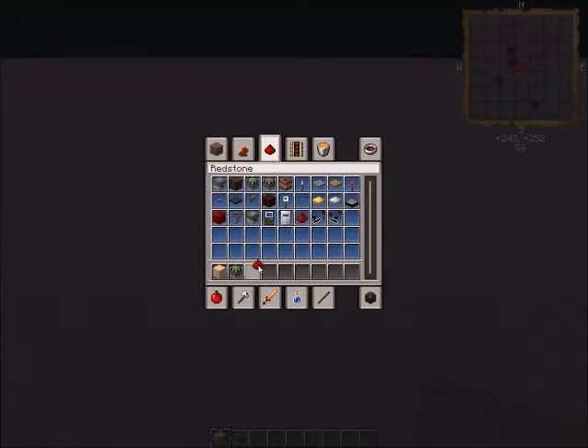Okay, what you're going to need: whatever block you're going to make it out of, sticky pistons, redstone, repeaters, and pressure plates.